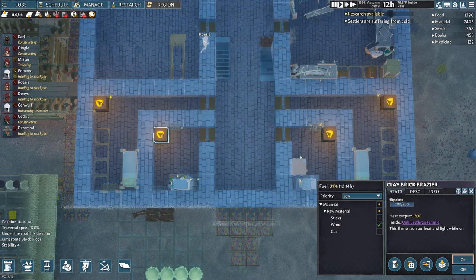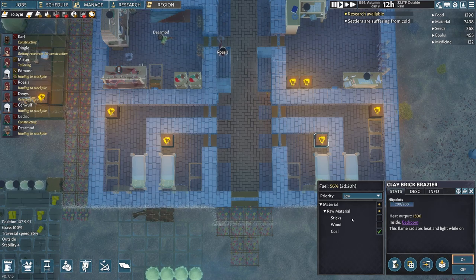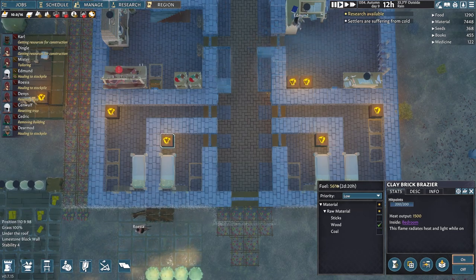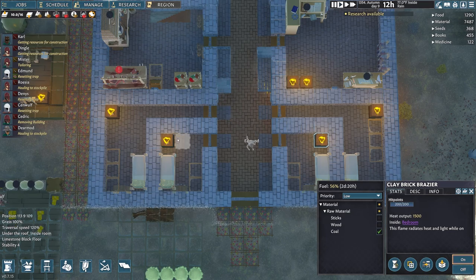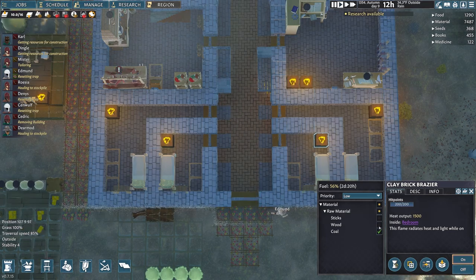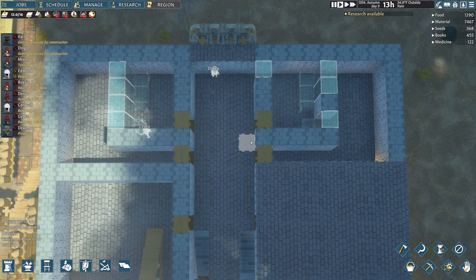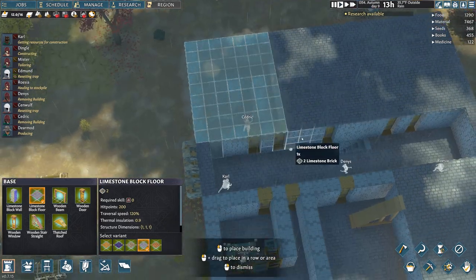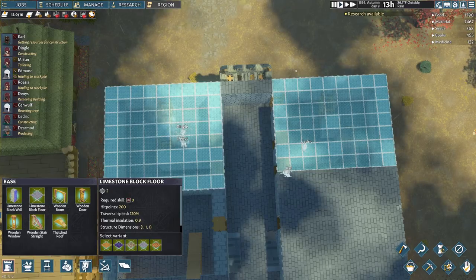It didn't matter whether I had sticks or wood. The percentages that they're burning doesn't seem to change either, depending on whether it's coal or sticks. These two — coal and wood — are the only comparison I'm able to show on the fly, but burn times don't seem to be affected. I thought the material you used in those braziers had an effect on how long they burned, but I must have been mistaken on where I read that.